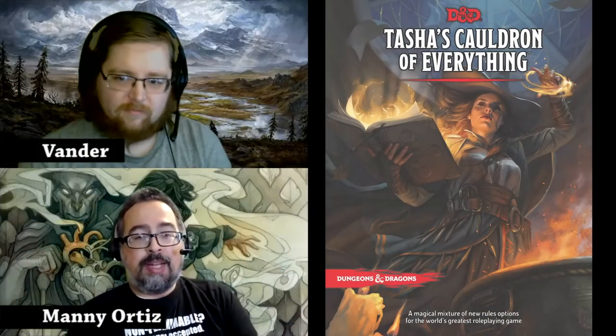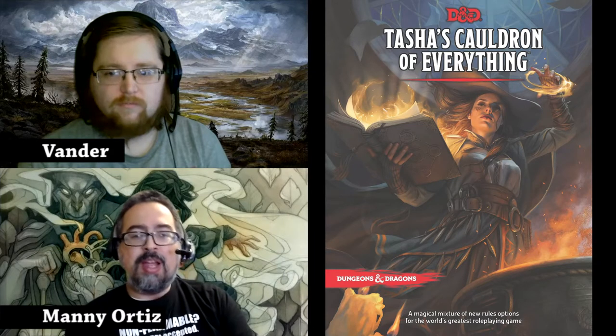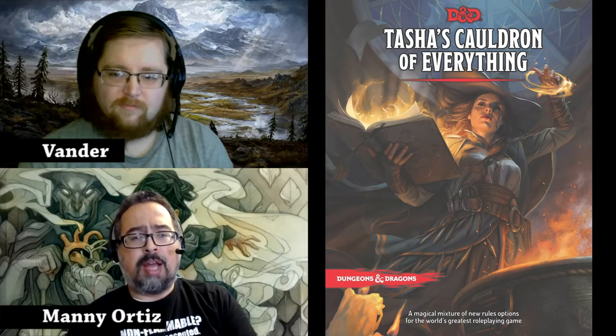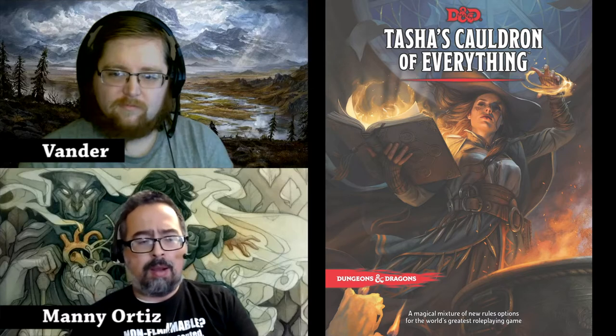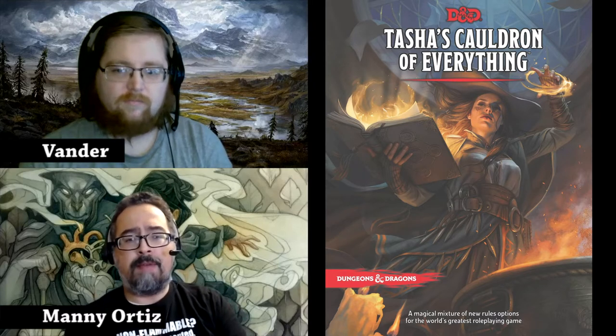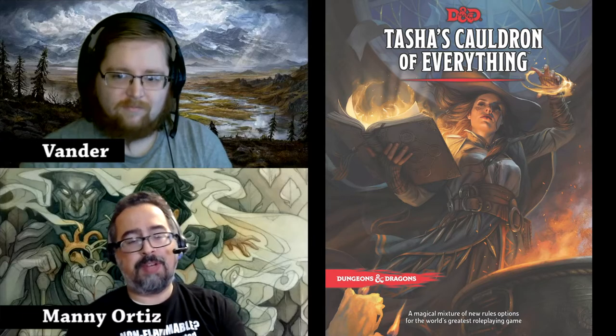Hello everyone, thank you for checking out this episode of Really Dicey. This is Manny, I'm here with Vander, and today we're going to talk about the monk subclasses in Tasha's Cauldron of Everything — the Way of Mercy and the Way of the Astral Self. Before we begin, Vander's going to explain some of the optional features.